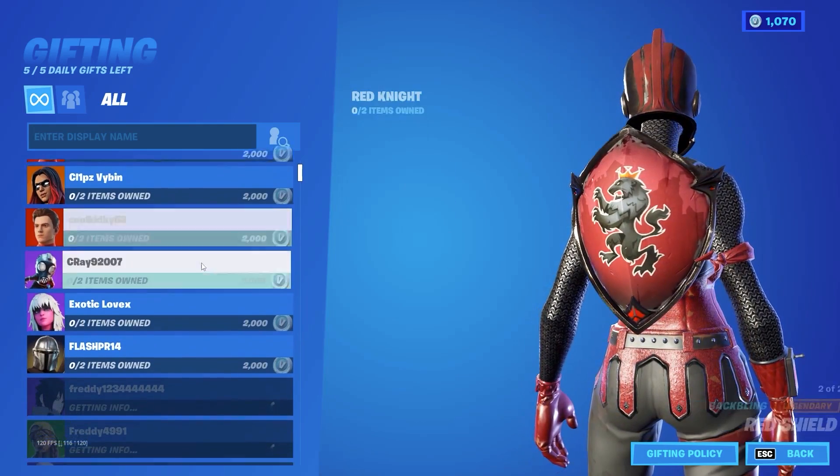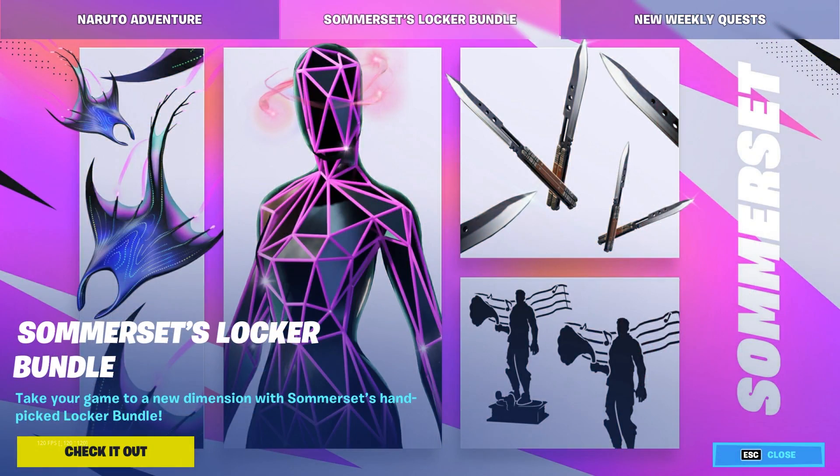I'm not gonna lie, I haven't seen a lot of new content today in the game to actually talk about, so I thought I would make a video off of a clip created by tweebr, which is essentially a lightsaber pickaxe and what it would look like in the game. Fortnite Chapter 3 Season 3 is clearly Star Wars based — at least the final skin in the battle pass is Darth Vader — so I thought this was a really cool thing that each and every one of you should go ahead and see. I'll let the clip play out in full.